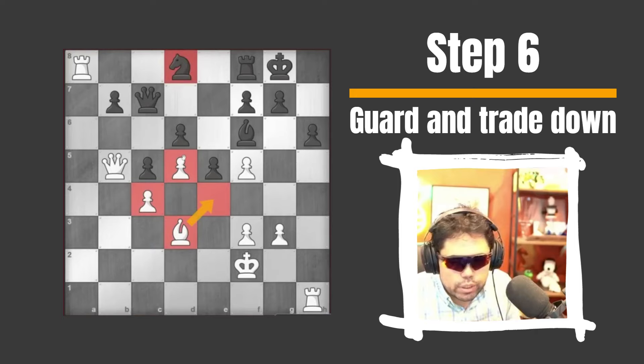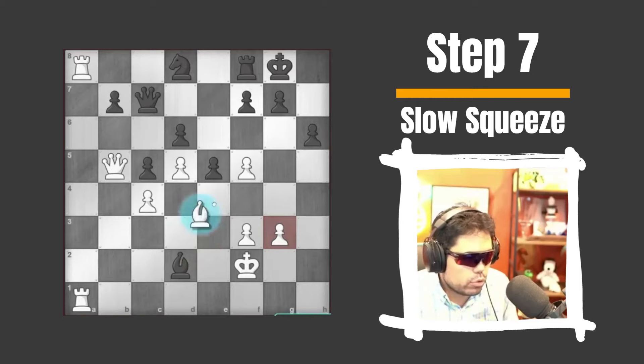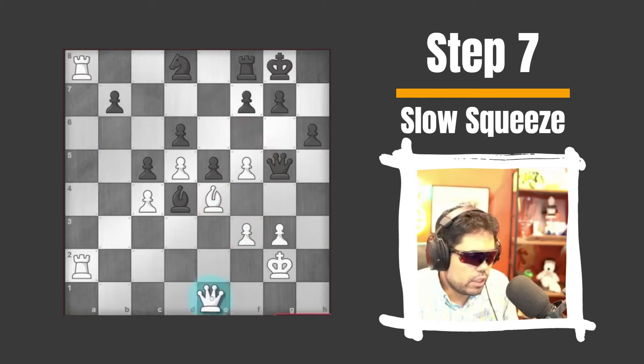Why am I being this guy? Because I'm playing this game like I'm a boa constrictor, and I'm just squeezing, squeezing the life out of him ever so slowly. It's a very slow squeeze. Go here, go here — basically I'm just squeezing him. Although I did give him queen e7, which was kind of stupid actually. It's not gonna matter, but it was a little bit careless of me. I should not have let him get this.